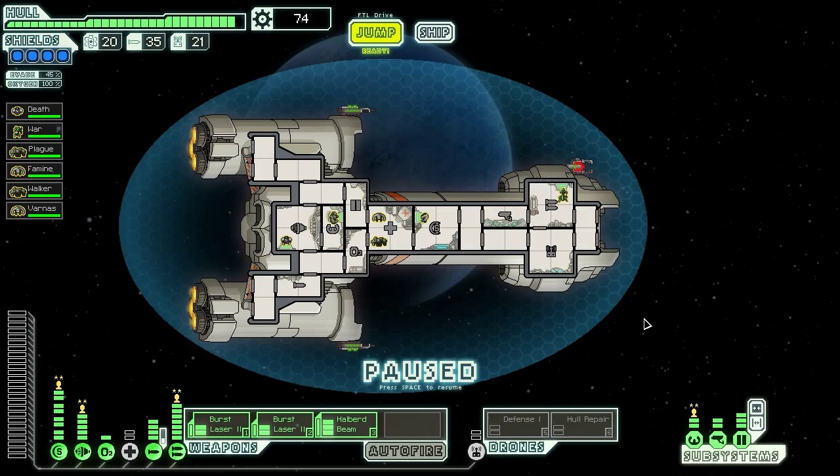Hello once again everyone, Vanguard of Valor here. Welcome back to another episode of FTL on board the VSS Apocalypse. This ship has gone from being fairly mediocre to being a monstrous weapon of mass destruction. We have the four horsemen of the Apocalypse on board with Death, War, Plague, and Famine.